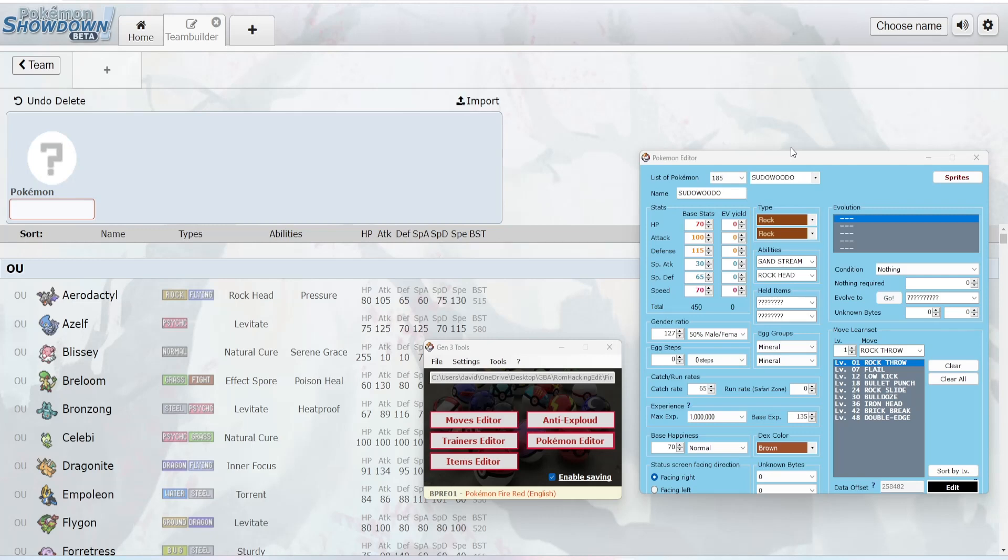If you haven't seen the series before, we are essentially going through the first three generations of Pokemon and changing their typings, abilities, and stats to make sure that all Pokemon are essentially viable. I'm using Gen 3 tools — the tools I'm using are going to be in the description below. Without further ado, let's continue on where we left off. Last time we were on Sudowoodo, and obviously we've done Politoed in Gen 1.